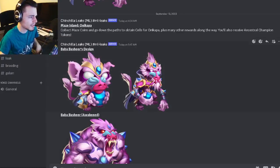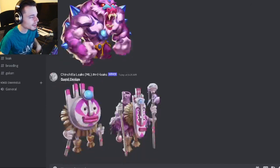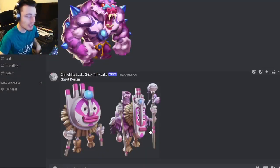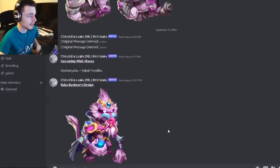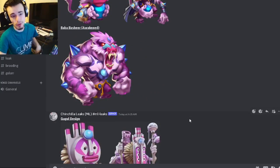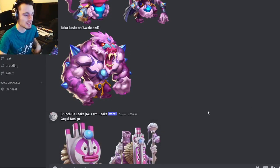Last but not least, we have another monster design named Gaggle — he looks really interesting as well. I do love this design. There are quite a few really great designs; I cannot wait to get all these monsters. Let me know down in the comments which design you like the most. Like, share, and subscribe — goodbye!